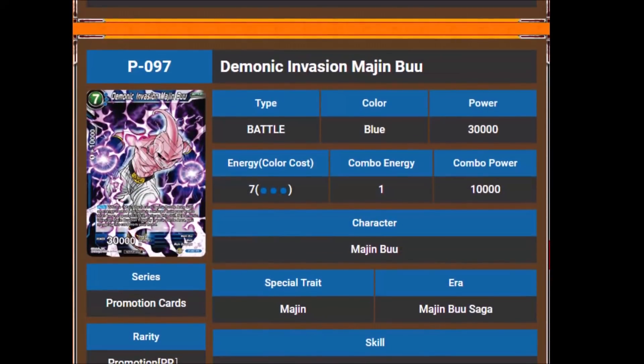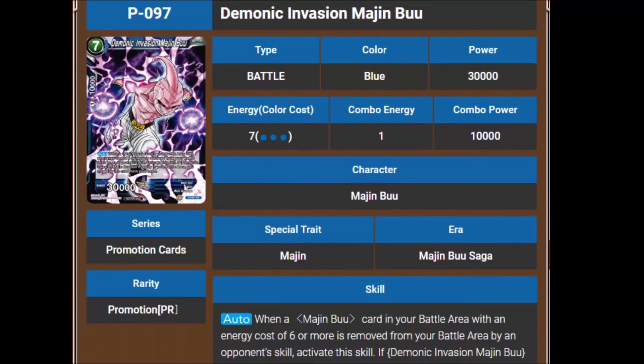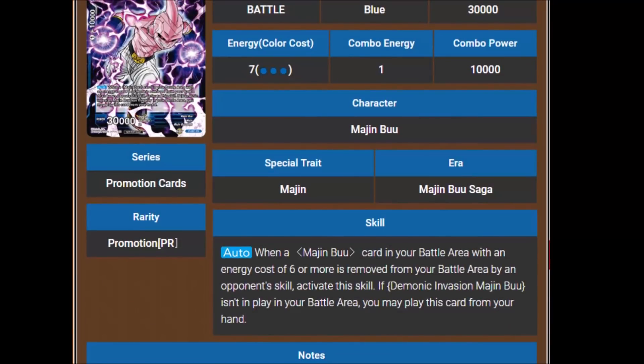This is definitely one of the cards I'm looking forward to getting. But I'm really looking forward to Demonic Invasion Majin Buu. He's a 7-cost 30,000 power. When a Majin Buu card in your battle area with an energy cost of 6 or more is removed from your battle area by an opponent's skill, if Demonic Invasion Majin Buu isn't in play in your battle area, you may play this card from your hand. So he's kind of a free-to-play as a backup if one of your Majin Buu cards gets killed.